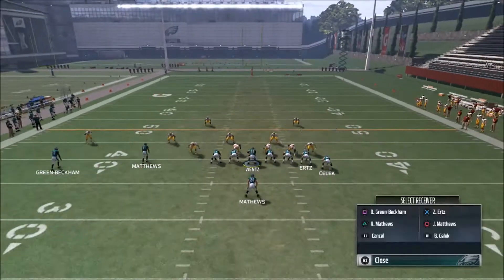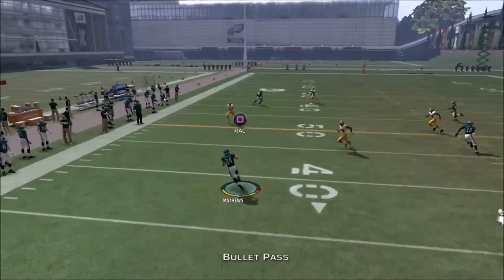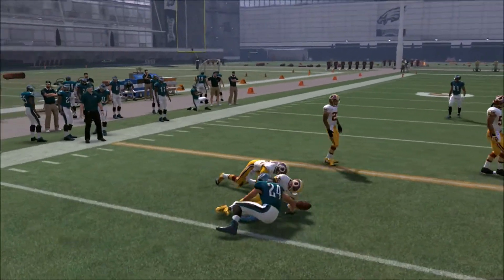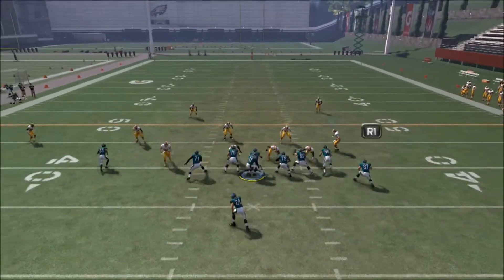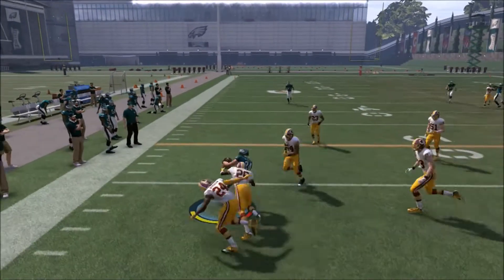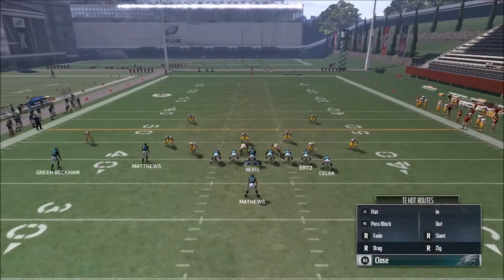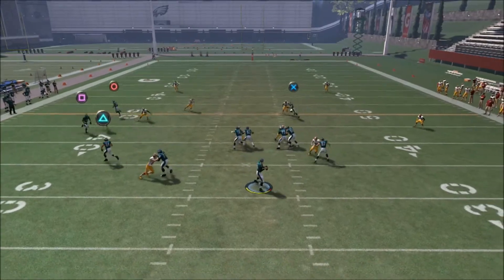With some pressure off the edge, I can jump into the check-down. If the defender floats up against that little shake route, I can always check down to the running back, essentially forcing the opponent to defend three different areas of the field he just can't cover with his user — there's no way he can bait you out of a Cover 2 shell.